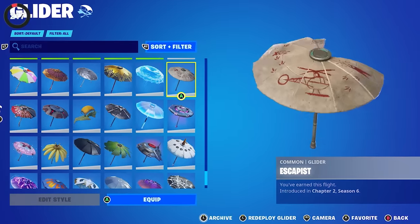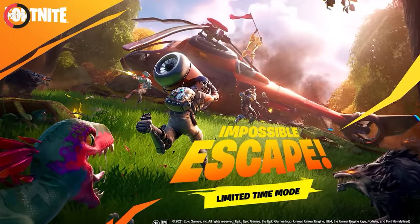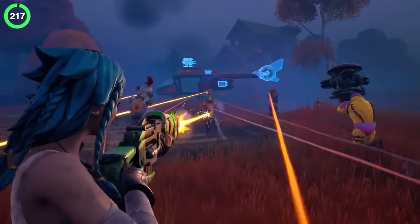For anyone with the Escapist umbrella, you might have missed a secret design this whole time. You had to win the Impossible Escape LTM to get it, which is why the caveman drawings on top depict the entire mode — running from raptors, collecting parts, and even flying away in the Choppa.